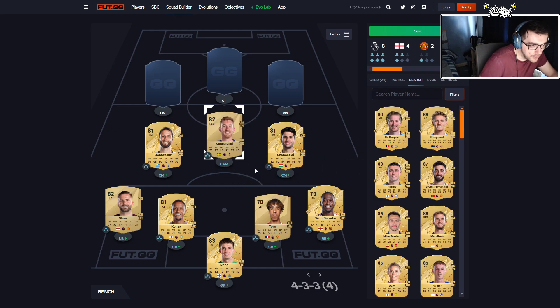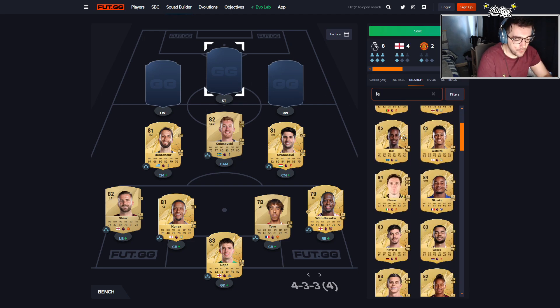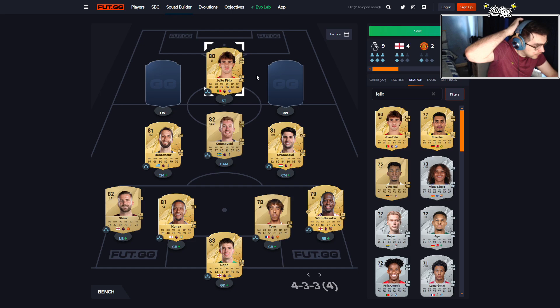Moving on to the front attacking players — there's one player who got a massive downgrade this FIFA: João Félix. He is now an 80-rated card and he's going straight into the team. The downgrade on this card is tough, but hopefully being 80-rated means he'll be a bit cheaper at the beginning, even though being a rare card will push his value up a little.